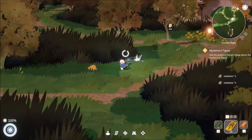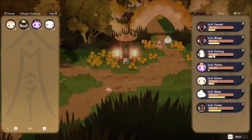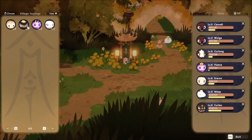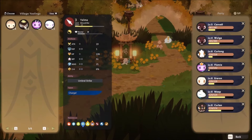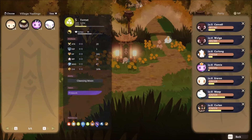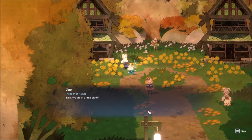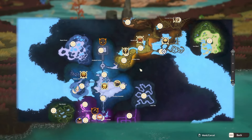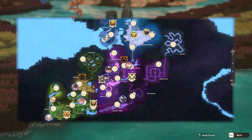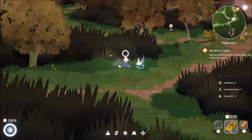Strewn about the field you'll find spirit shrines, which act as resting points, fast travel and teleportation points, and a hub where you can rearrange and organize your team of Yowlings. The world is an absolute joy to explore because of all the little secrets hidden around every corner. Fast travel is a must, and every quest and side quest is clearly marked on your mini map and larger map, so you will never get lost.